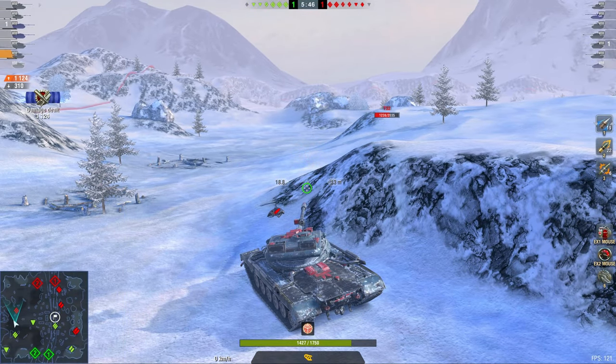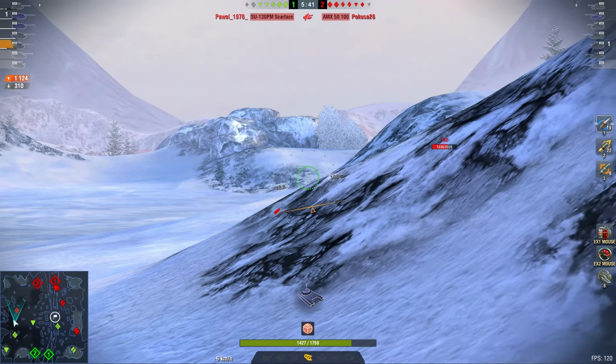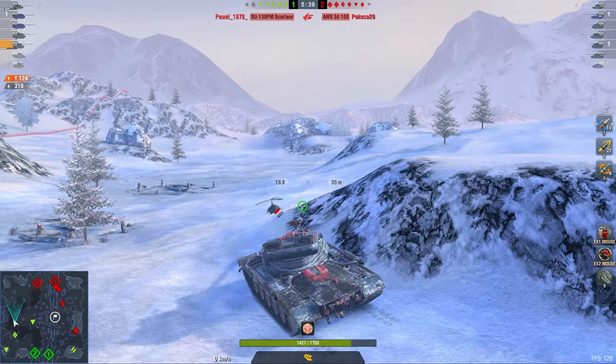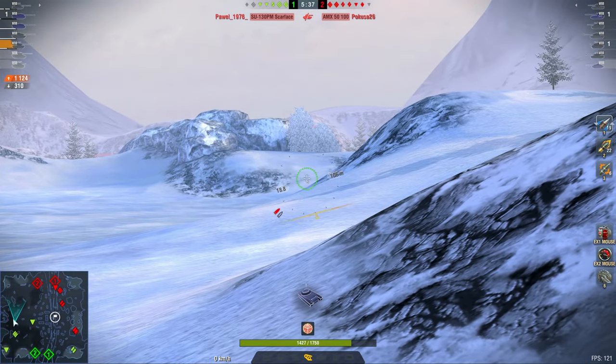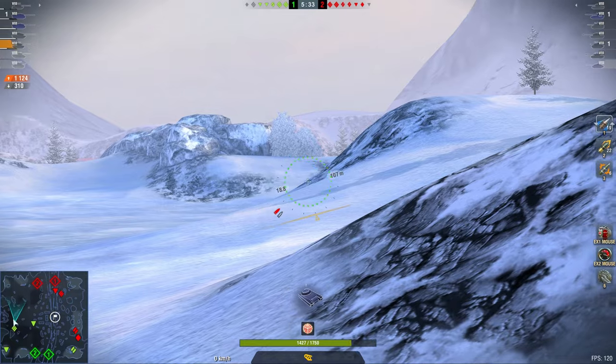What you want to do with this thing, ideally, is avoid trading evenly. What does that mean? You don't want to shoot one shell for the enemy's one shell. You always want to shoot two for the enemy's one. That's why map positioning is very important.